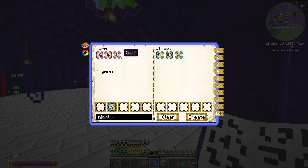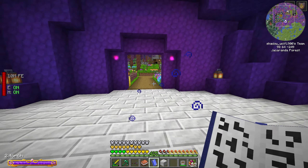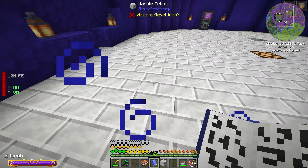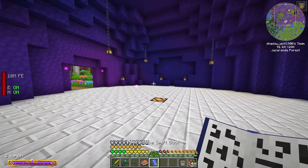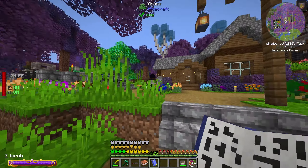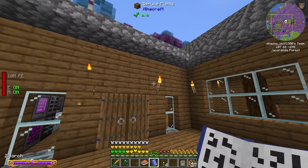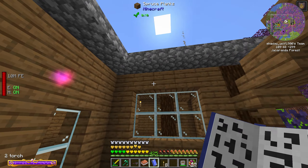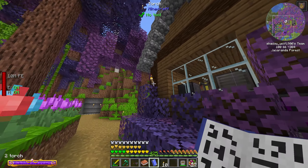We can also modify the spell — instead of self, we can do touch, and it's no longer Night V, it's now a torch spell. We can pop down light sources which look amazing. Where the area is not lit up I can just pop down little light sources. Around the base I can just do light source here, light source there, and have little light orbs instead of torches, which might look even better. We could replace all our torches with them if we wanted to.